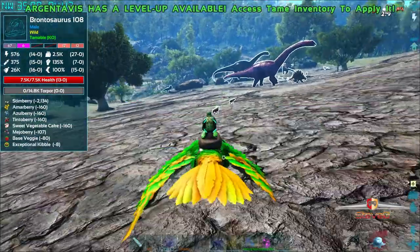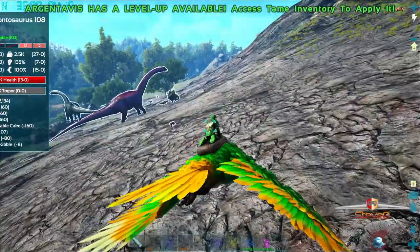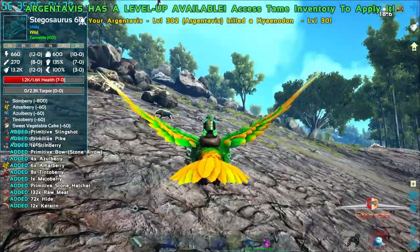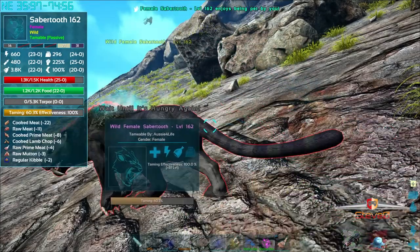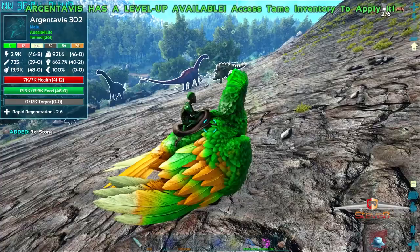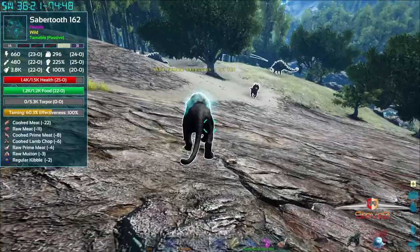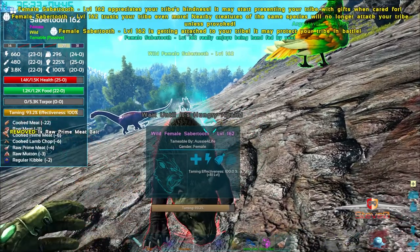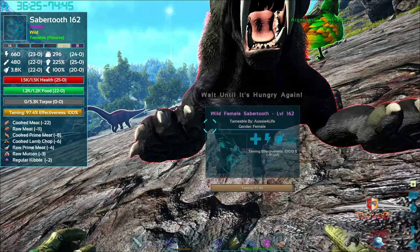Let's go. Come on, give me good stats. I was worried about those. That stego took out those raptors. Oh, only 7% - give me a care. Oh damn it, give me a pat. Okay, don't jump at me. Come on.